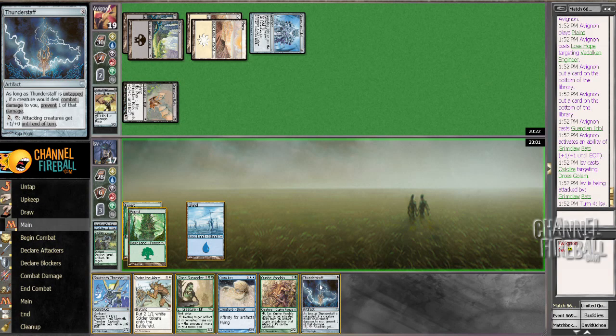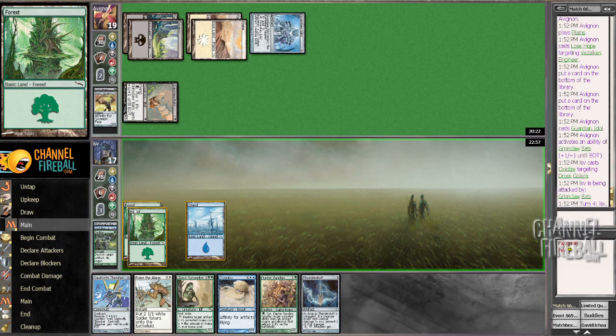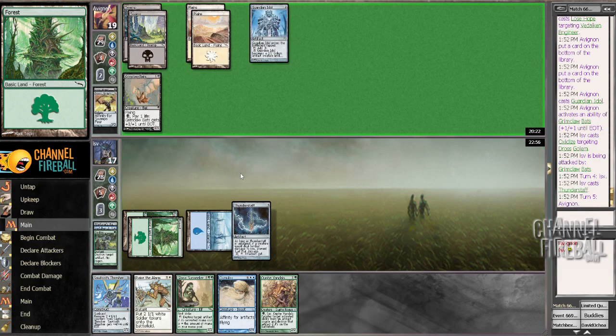Oxide's a good card. Thunderstaff. That prevents the most damage to me, which is all I'm really worried about at this point, since Glissa is going to give me control.